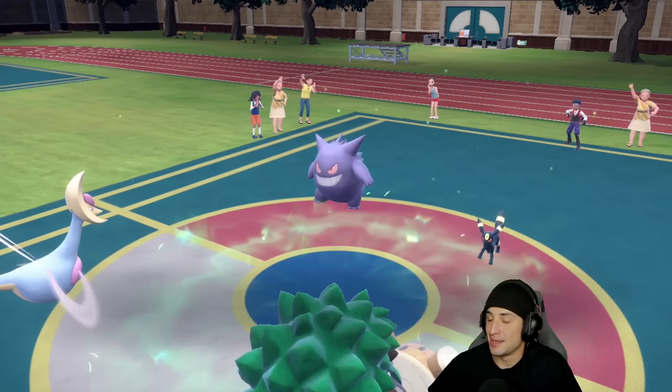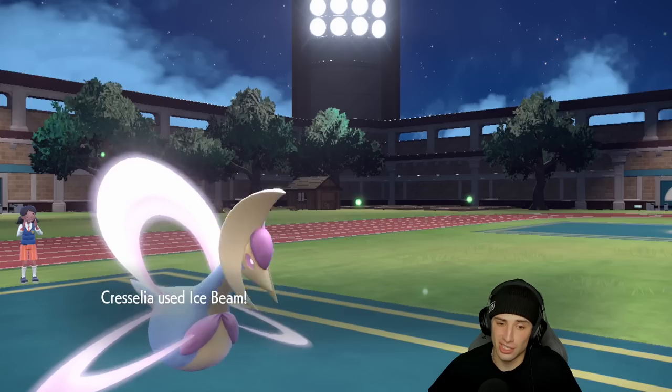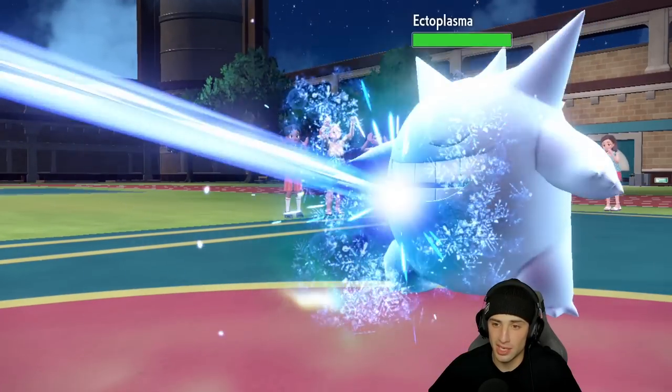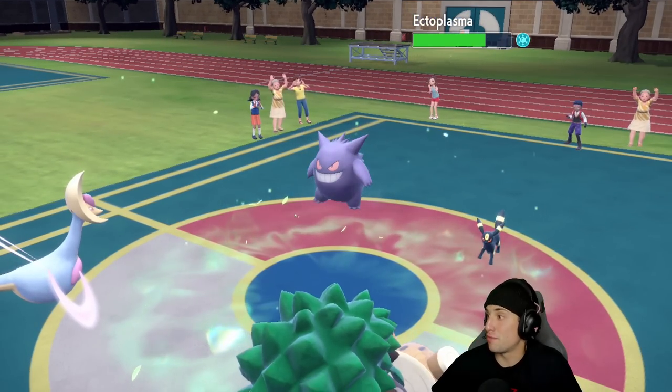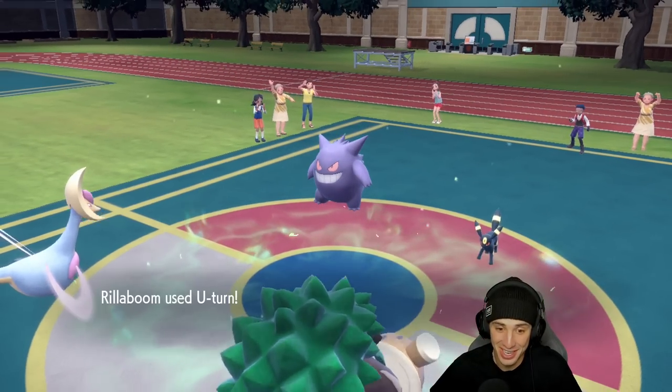Our opponent's probably thinking what do they do — they could Hypnosis me. They go for Foul Play actually — a chunk of damage, a bit too much for me to handle. Ice Beam flies out — can we get a freeze? We get a freeze! Ice Beam coming out onto Gengar — I love the animation where it's actually frozen.